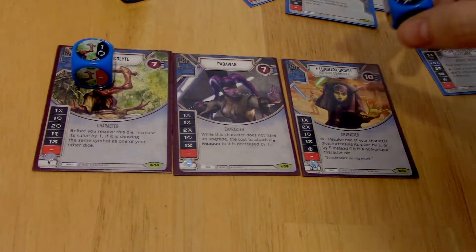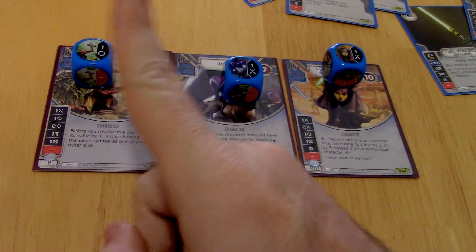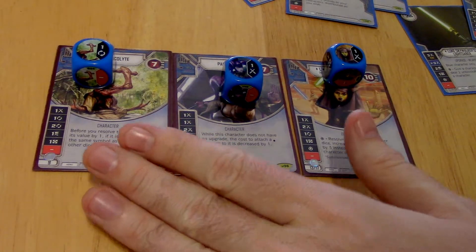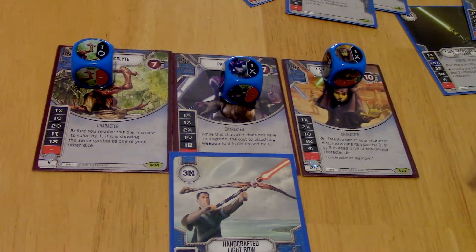Just as an idea of what this can do, I just did 10 damage to Palpatine on turn 1. Maybe it was just a little bit of luck, but the key was I pulled a Light Bow and was able to get that on the Padawan turn 1. Because the Padawan gets it cheaper, you can do that.